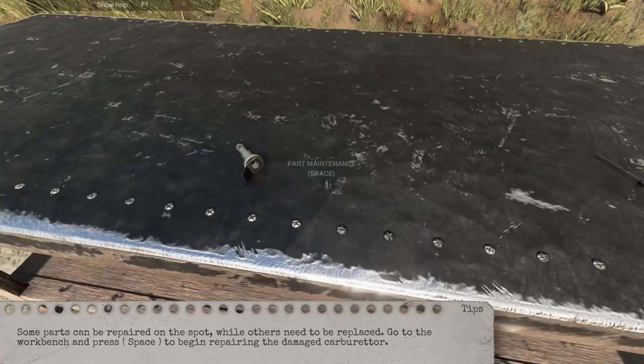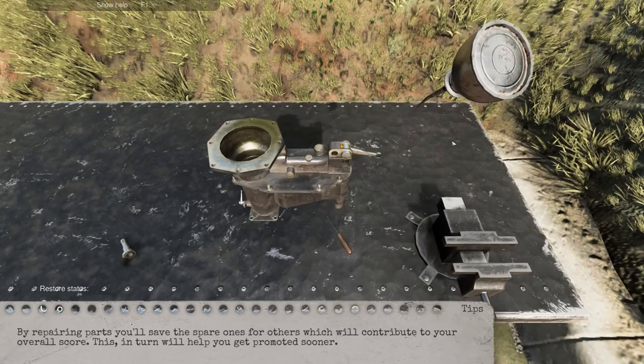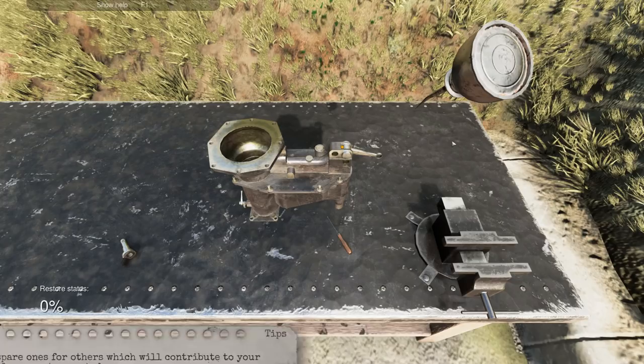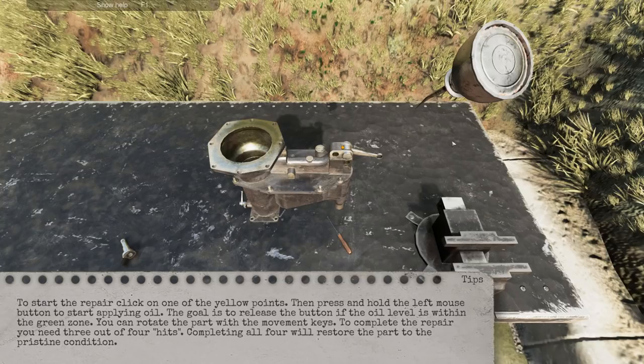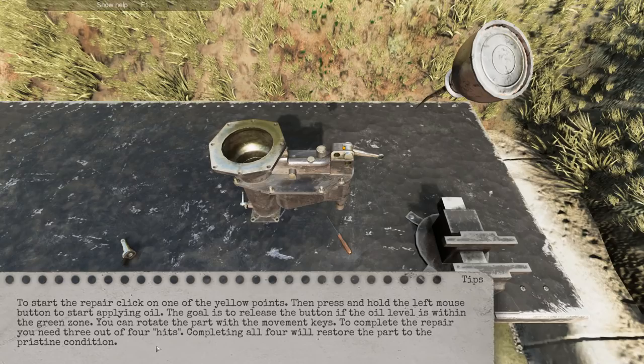Let's do this. By repairing parts you'll save spare ones for others, which will contribute to your overall score. This in turn will help you get promoted sooner. Keep in mind, this is World War II, so parts are scarce. To start, click on the yellow points, press and hold the left mouse button to apply — the goal is to release the button if the oil level is within the green zone. You can rotate the part; you need three out of four hits, and completing all four will restore the part to pristine condition. We should be able to do that.